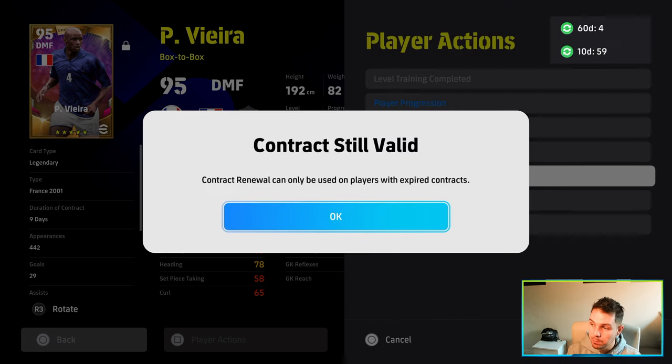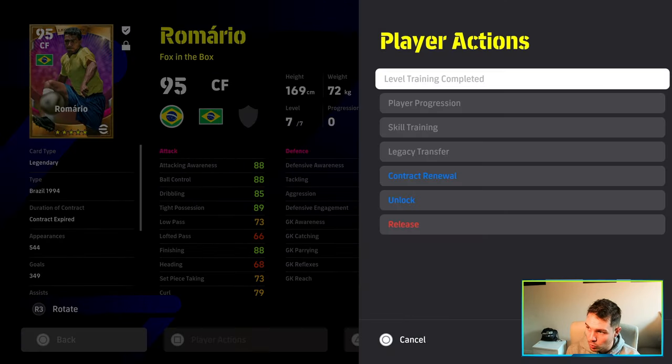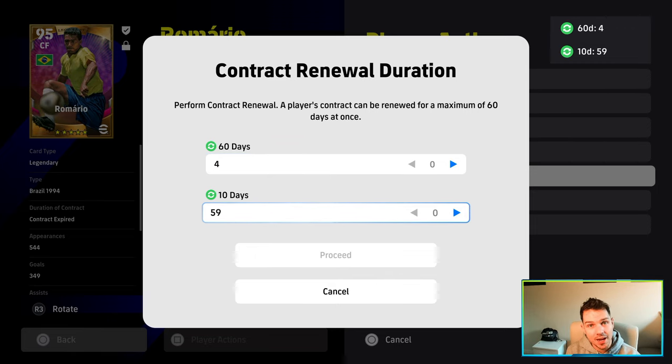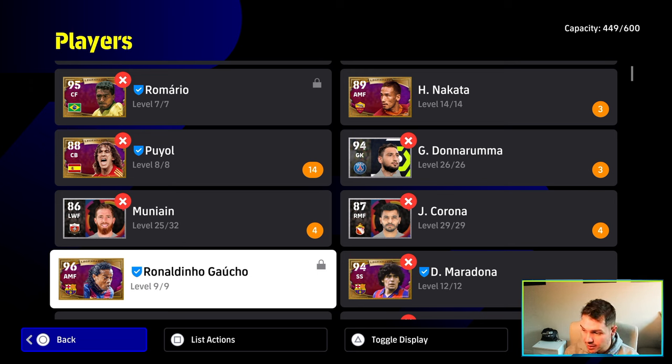You can give a player more contracts — you can give an expired player a 60-day one if you want. For example, I can actually give Romario a 60-day one, but they've stopped giving the 60-day ones. I only have four left. I do have a lot of 10-day ones, and you can actually grind the 10-day ones depending on if you get a bit of luck. I covered this in the last video — I recommend checking the description or the video at the end — I also have a video up on how to get unlimited trainer XP. This method is kind of like that one, but with a couple of changes.